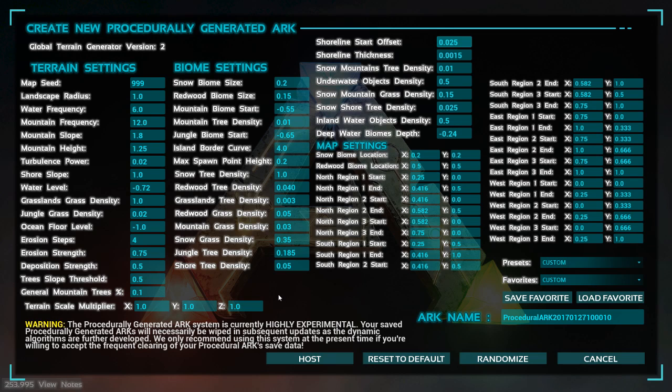Back here on the creation screen — I hit reset to default and went through and changed a few things. The snow biome size I made smaller, the redwood biome size I made larger. Densities and stuff like that — cross-check them with these settings. This is pretty close to default, but I want to change the area location to 75, which will stretch out that redwood biome just a bit. Also, I changed the max spawn height to 0.2. Let's go with test four — I have a good feeling about this one.